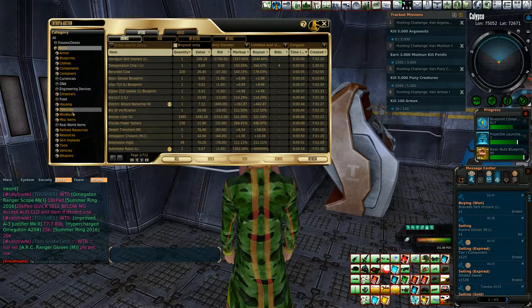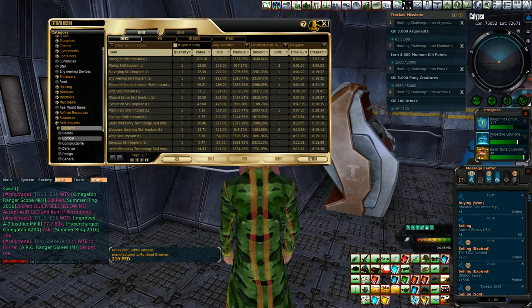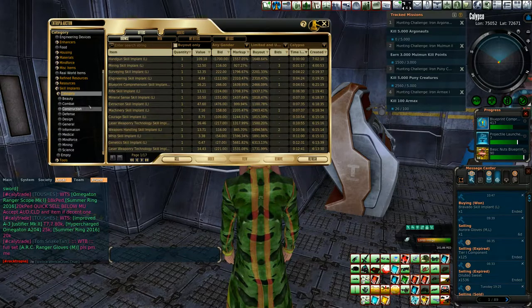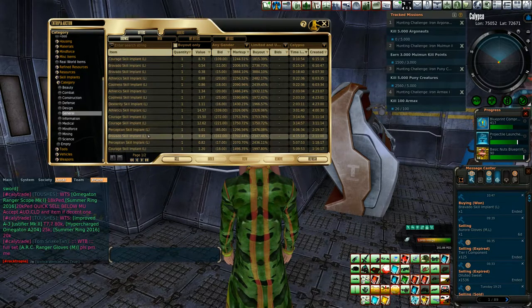You're going to go down into the items category and then look into skill implants — it's right here. Then you go into categories, so you've got any kind of category you want to pick through. We've got combat stuff right here: combat skills, short blades, range damage assessment, anything that can help you out.